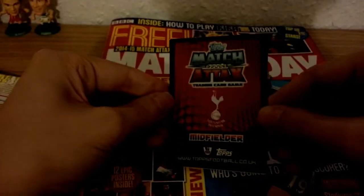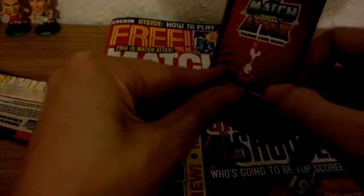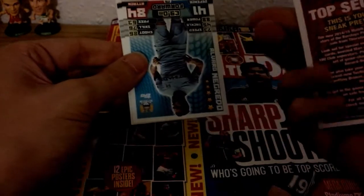So that's a new design of the back of the card. There's a Spurs midfielder — new designs on the back. Let's have a look at the front, and there we go — we get a trophy card. Very nice. In the preview pack you will get a trophy card of the Barclays Premier League trophy.